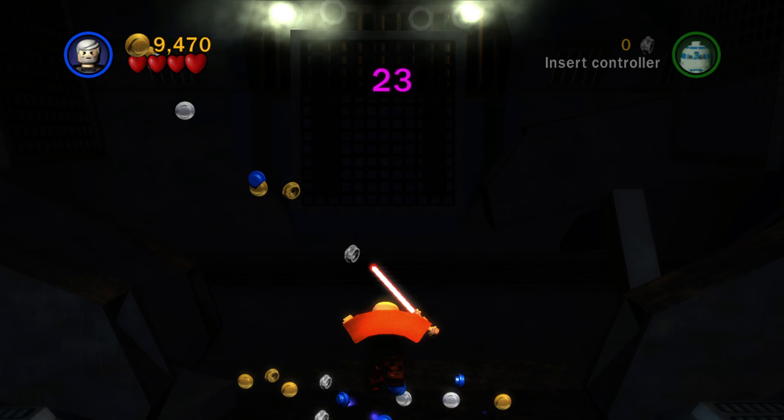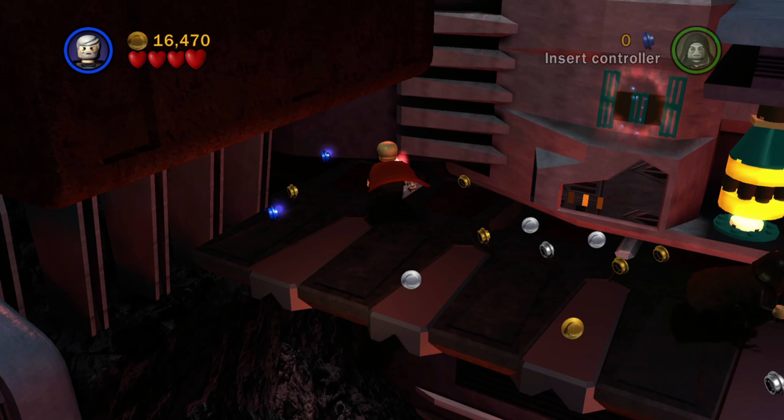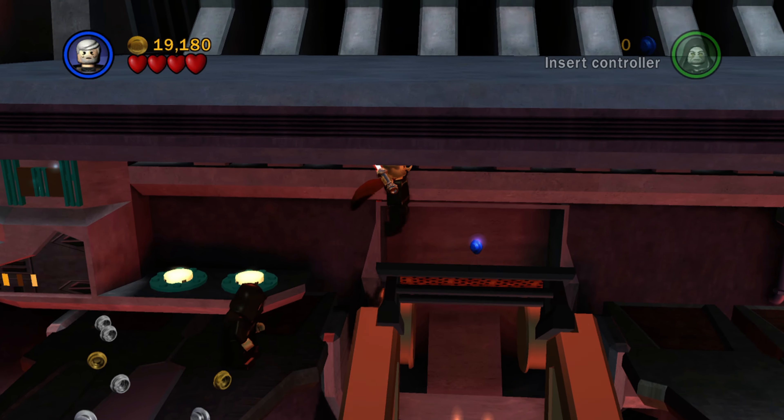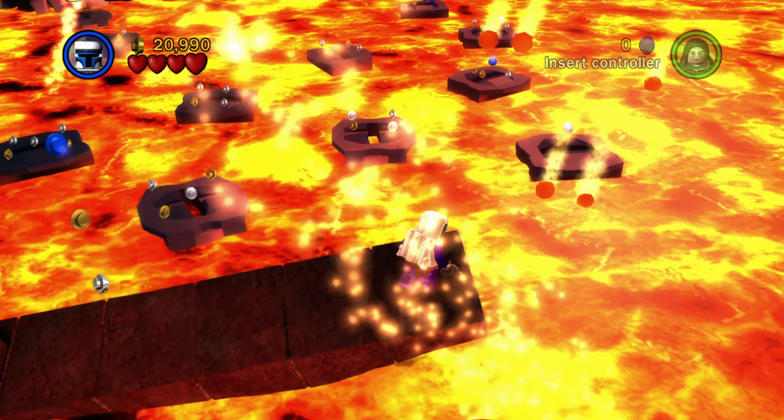Back here where all these studs are, there's going to be a minikit. There is a minikit back there. And right there — you couldn't have missed that one — there's a minikit right in the next area. And then right behind there is another minikit. You probably got those two on your story mode playthrough because they're like impossible to miss.